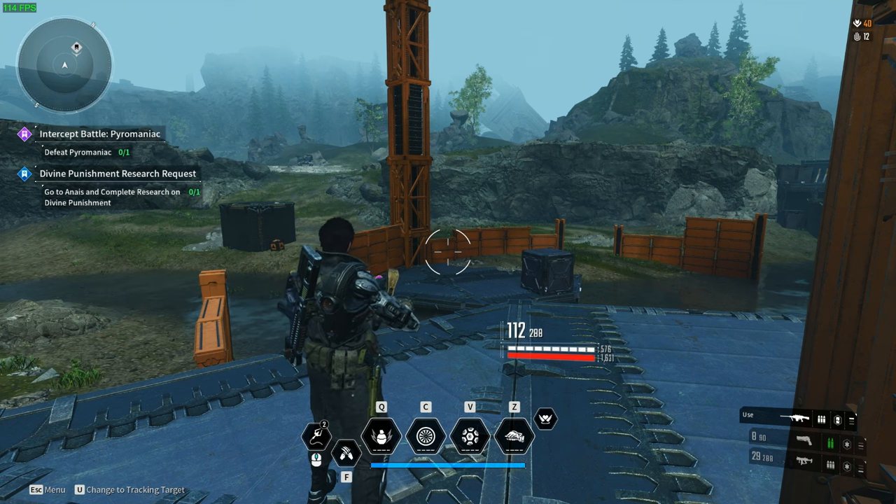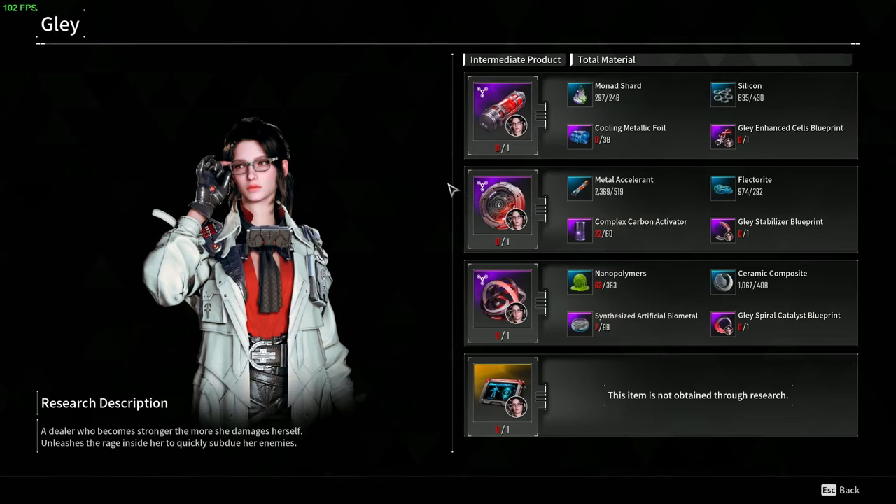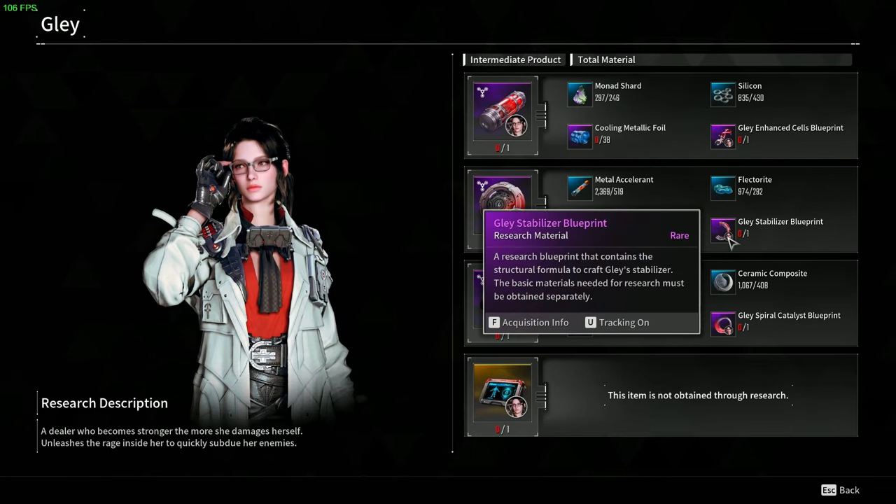What's up everybody, here with another video. This time we're farming another amorphous orb, and this one in particular we're doing for Glade. For Glade we need this Glade Stabilizer Blueprint.